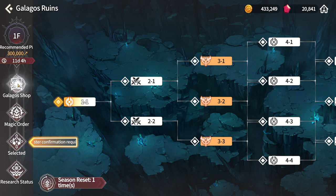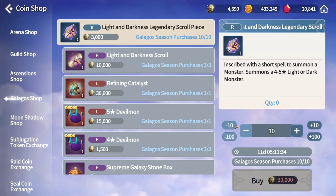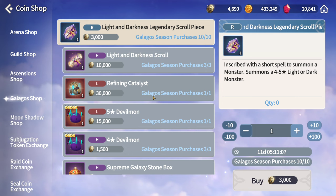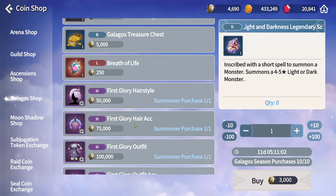The importance of Galagos Ruins a lot of the time is for the rewards. As you can see here, you can get 10 Light and Darkness legendary scroll pieces. This adds up to a legendary LD scroll every 6 weeks, and you can get Light and Darkness scrolls as well as Refining Catalysts. Refining Catalysts make it so you can increase the grade on your items. They're very important, as well as 1 five-star Devilmon, 3 four-star Devilmon, and a nice-looking outfit.